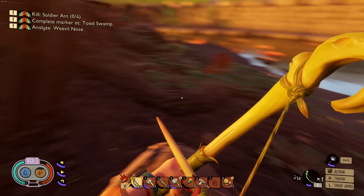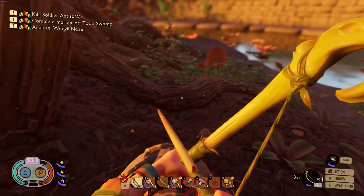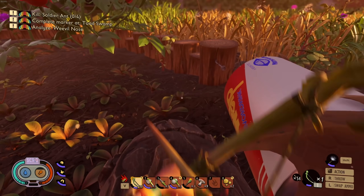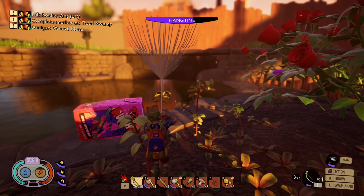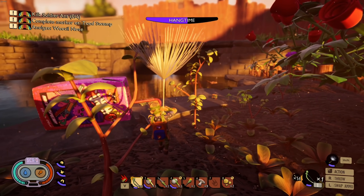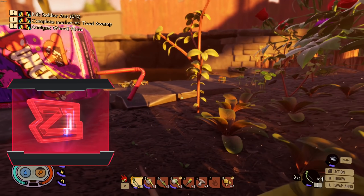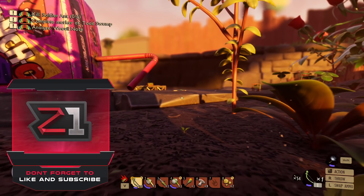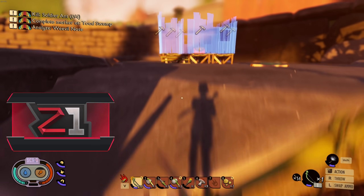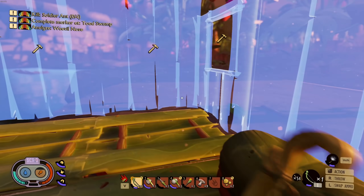We're not taking on any more bugs right now — that's unfortunate. I was hoping we would. We can just take a dandelion ride back to base. I think that's gonna end this episode — hopefully you enjoyed! Please leave a like, and if you're new here subscribe for more. Next episode we'll probably go ham killing things and actually get some new items built, because we unlocked a lot of stuff but haven't built much yet.